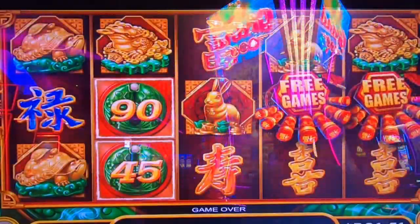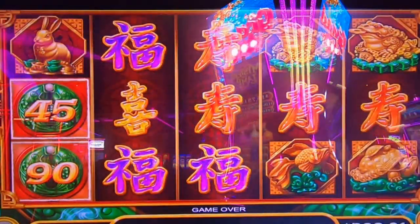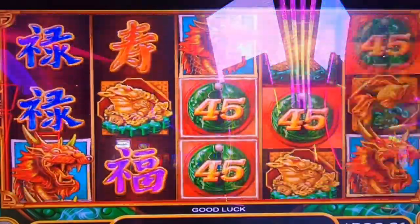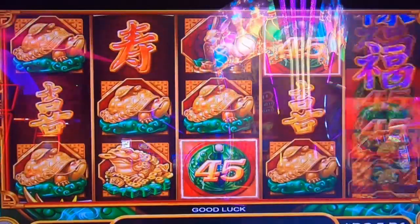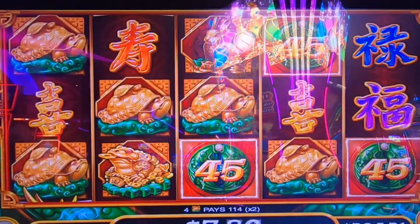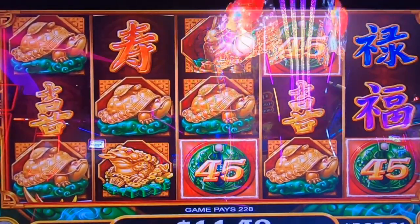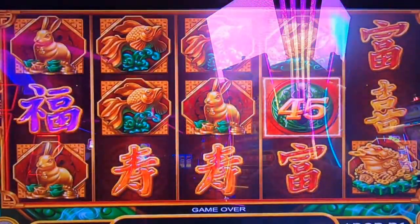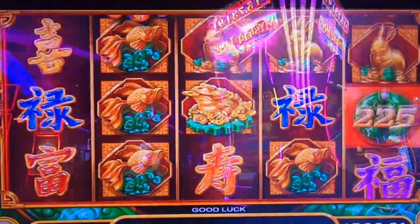This is like one of the older versions, maybe even one of the first versions of Mighty Cash. On these Mighty Cash games I like to change my bet around fairly often. 1,140 — I usually stick to one, but usually these Mighty Cash games tell you exactly the bet you have to play to get your best odds of hitting your progressives.